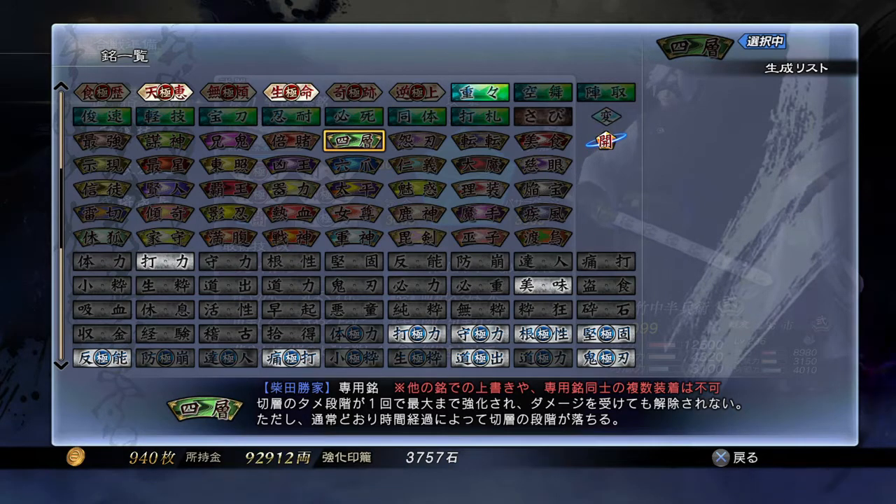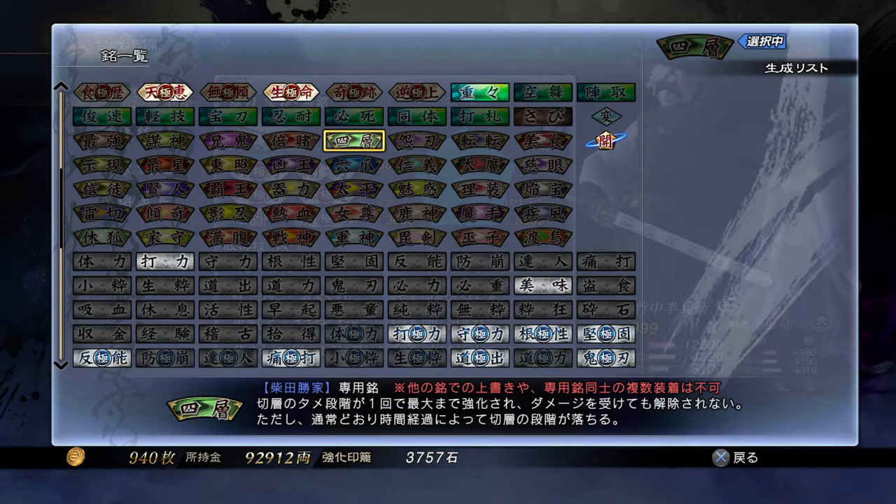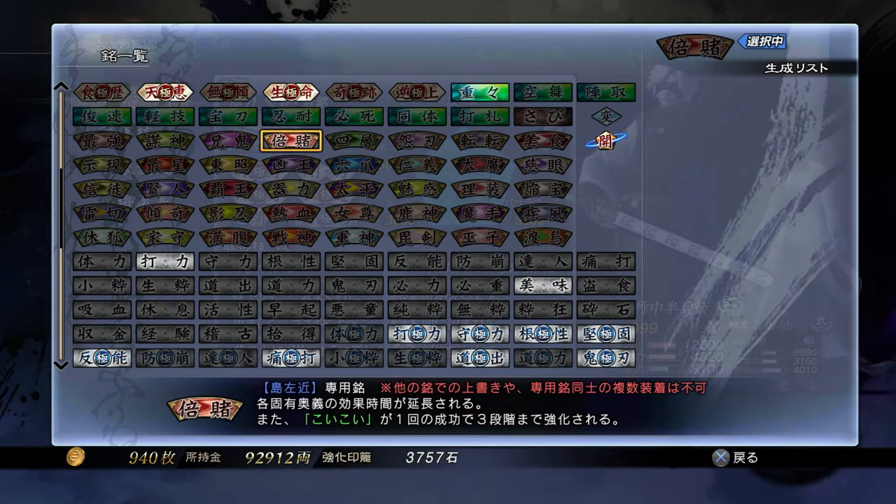The next one is for Sakon Shima. His is called Double Wager. The duration of all of Sakon's R2 skills is extended. In addition, using Koi Koi once will take it to the third level. Again, it doesn't do anything if you don't have those R2 skills unlocked.